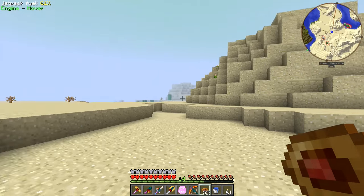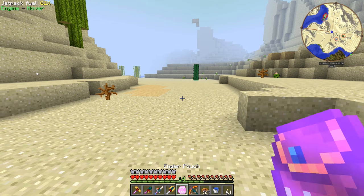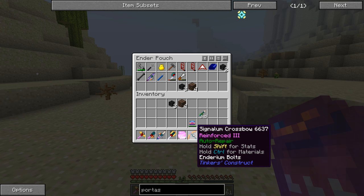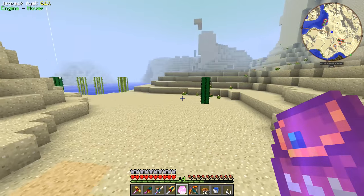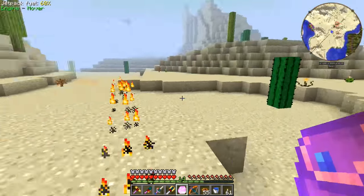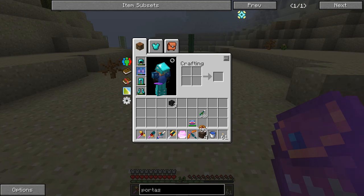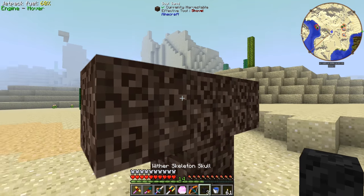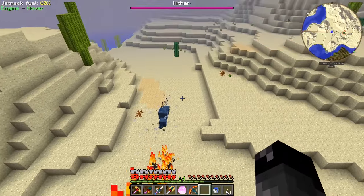After all the fighting in the nether, we ended up getting eight wither skeleton skulls and only one necrotic bone — not many necrotic bones. We're going to go ahead and spawn in a wither boss and test out the signalum crossbow. We can fly fast enough to escape the wither if needed, and we can shoot from quite a distance away. Feeling confident — here we go, there's the wither.